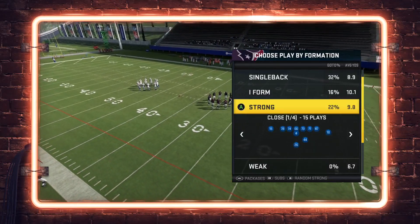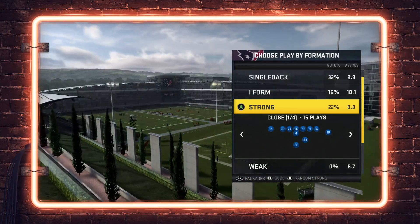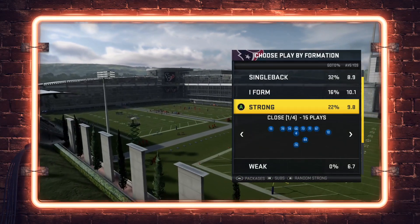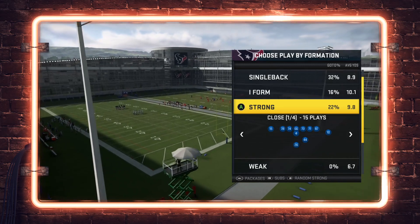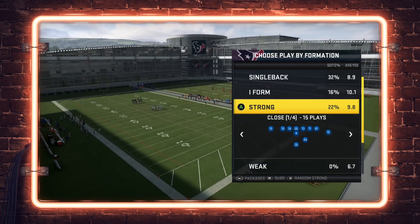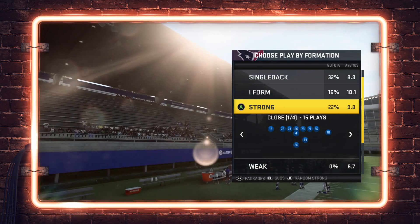What is up guys, welcome to the Zan Madden YouTube channel. Today's video we're going to be taking a look at a one-play touchdown against the Cover 2 shell out of the Strong Close formation. This is a play that not too many players are running right now in this particular formation.